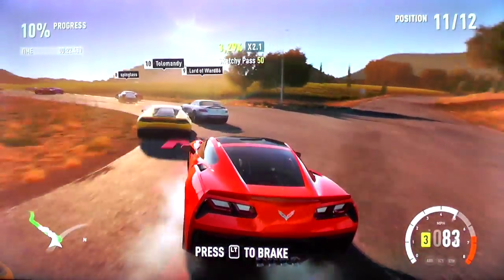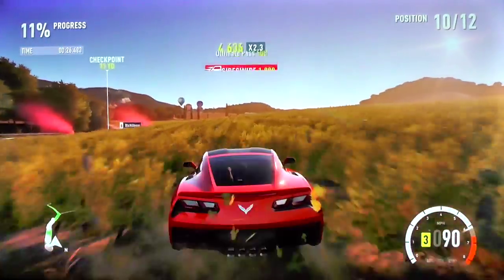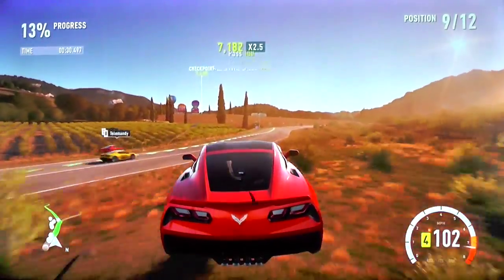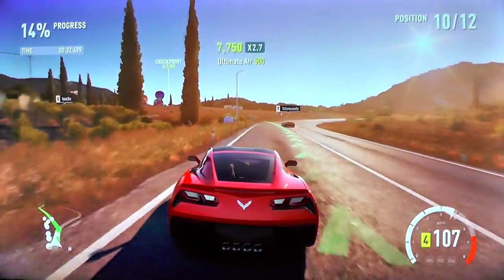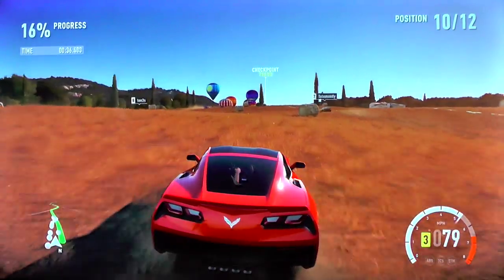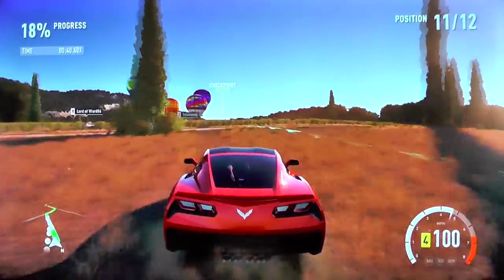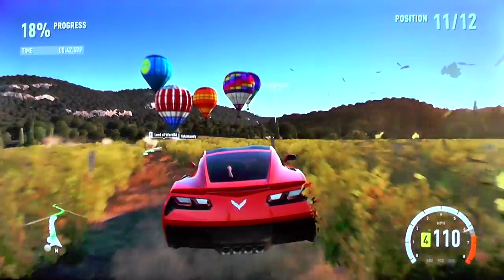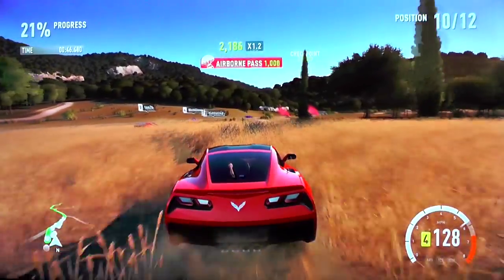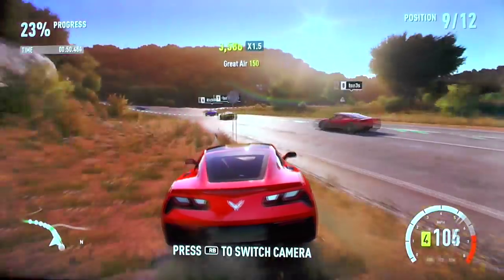You can take them and do things you've never been able to do before in a Forza game, like drive off-road. This is a truly open world game — you can crash through fences, go through fields, crash through hay bales and all these amazing things. Wherever you see in Forza Horizon 2, you can actually go there. You can go through this vineyard and crash right through it. You're not tied to the roads — you basically go where you want to go in this game.